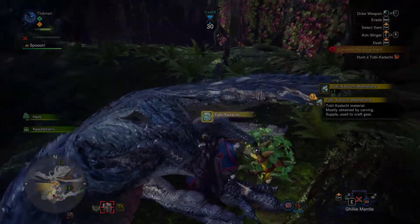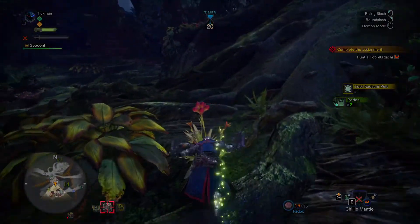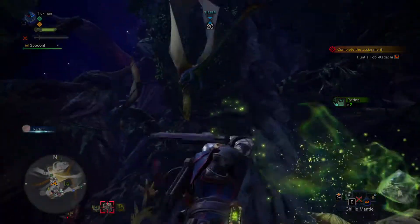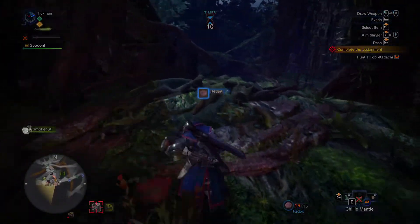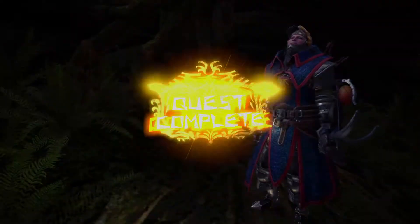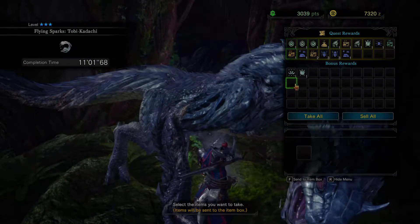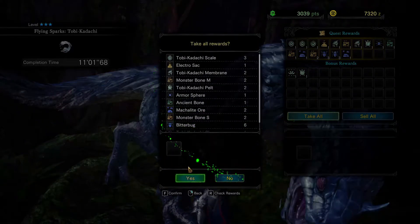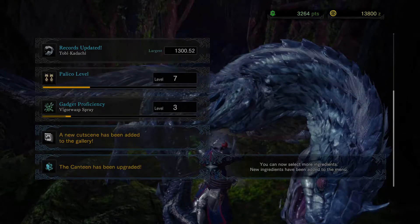Anything else? There we go. I don't even know. Let's just go try and gather stuff - got ten seconds. Jump and done! Awesome! Another successful hunt. He's pulling out his little map. Let's go ahead and take all. I want all that junk. Board vouchers. We need to talk to the research team. New cutscene - canteen has been upgraded, you can now select more ingredients. More ingredients have been added to the menu. Awesome!